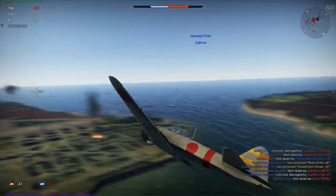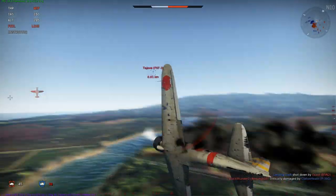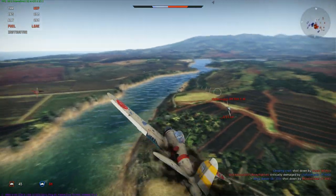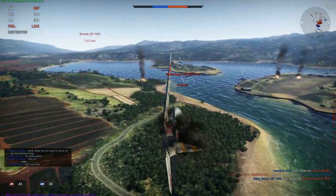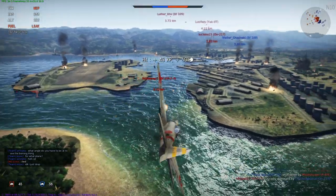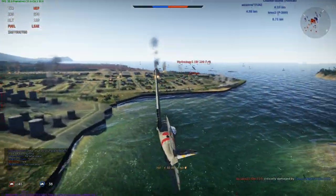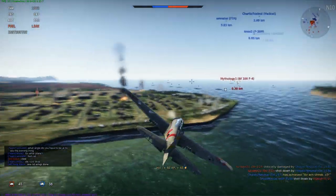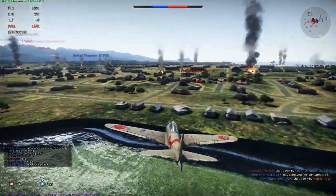There's a P40 there. An F6F - holy moly, what just happened there? He just blew out my wing or something. That was foul. Let's try and get revenge before he gets away. He's taking out my tail - this makes it hard to fly. There's me wiggling my mouse all over.